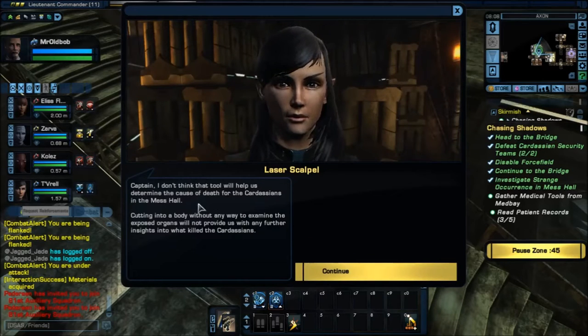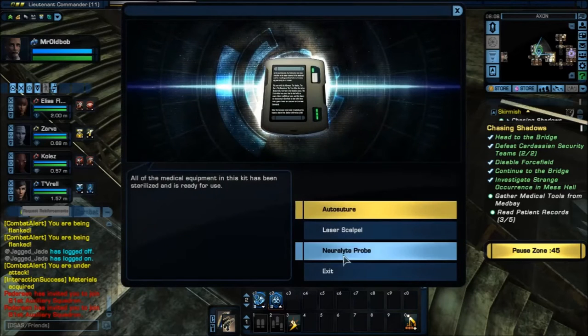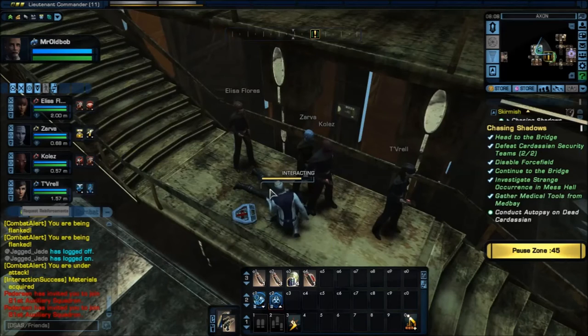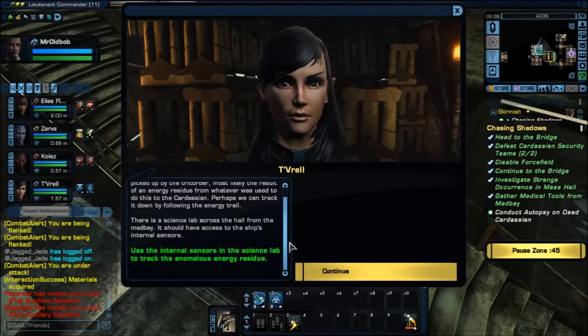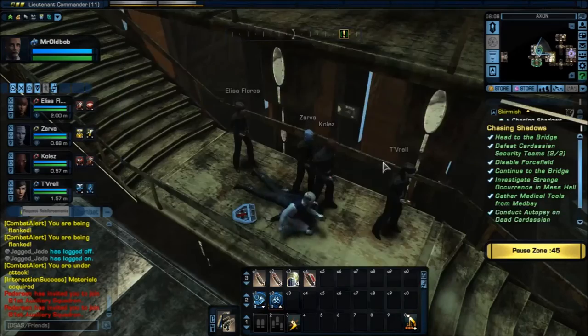Captain, I don't think this tool will help us determine the cause of death — cutting into a body without any way to examine it won't help. Let's go take a piece of brain tissue with the narrow light probe. The narrow light probe stabilizes molecules, enzymes, and cleaves tissue samples. A great deal of interference is being picked up by the tricorder — most likely energy residue from whatever was used to kill this Cardassian. Perhaps we can track it by following the energy trail. There's a science lab across the hall from the medical bay — let's go use that.